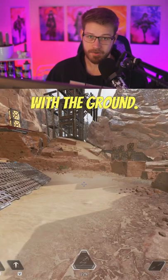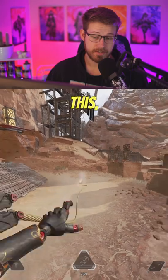Next, make sure that you jump when the grapple makes contact with the ground. A little bit of dirt will kick up like this when it hits.